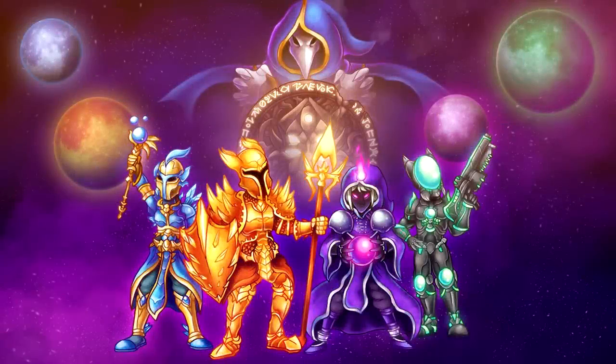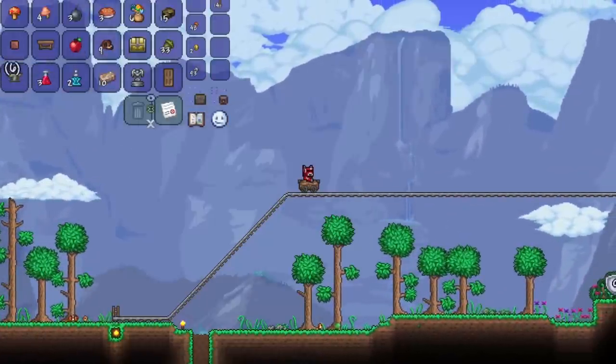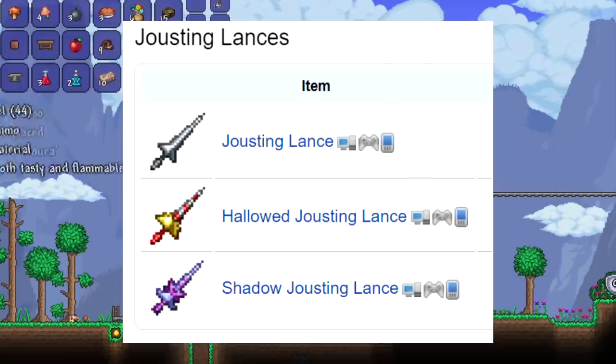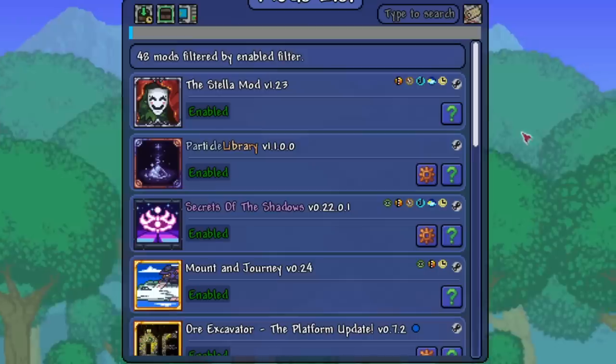Terraria has a handful of very fun classes, but in this video I decided to make my own class with its own set of rules. Let me introduce the jouster class. With this class I can only use lances and can only move around using mounts and minecarts. The whole point of the lance weapons is to use momentum and speed to do more damage, so let's see how hard of a class it is.